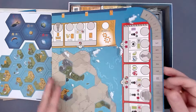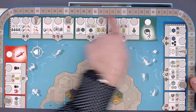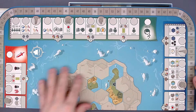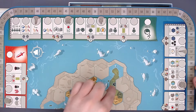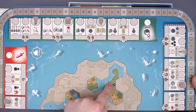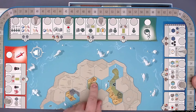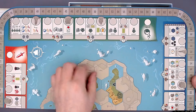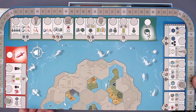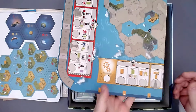Here we have the main board. On all four sides you have the tracks, including a yellow one on the other side. In the middle is the map — you start at one of the positions and can spread your influence in an area-majority style. There are unexplored tiles where these small region tiles come in. And of course the point tracker on the board. Pretty cool.